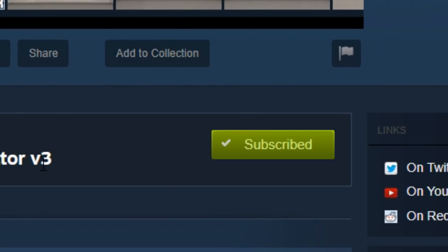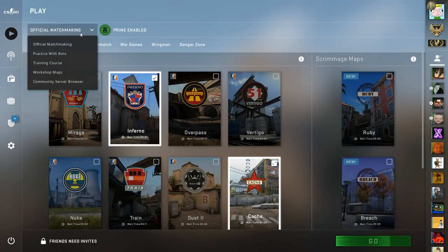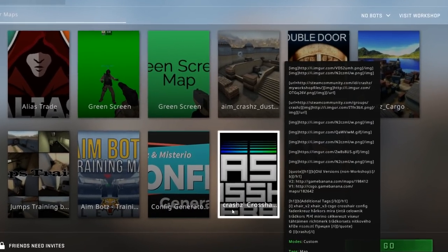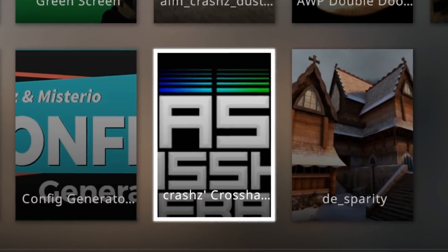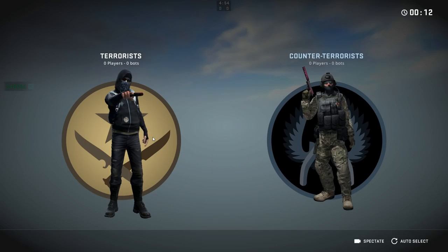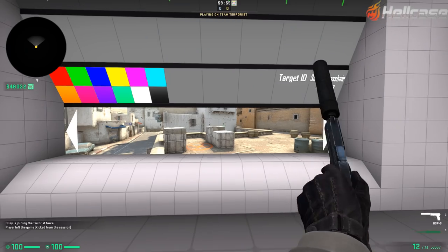I'm already subscribed so all I have to do is open CSGO. Now my CSGO is open, I just have to go to Workshop Maps and then locate the Crashz Crosshair Generator map and press Go. Very nice, very simple.